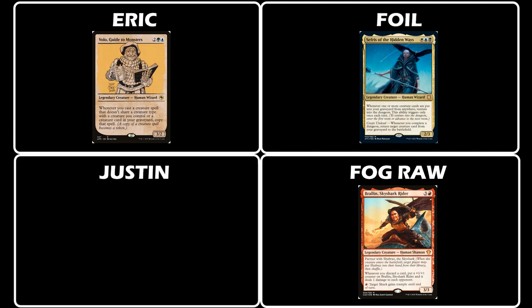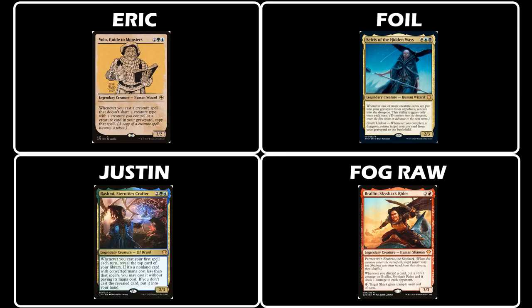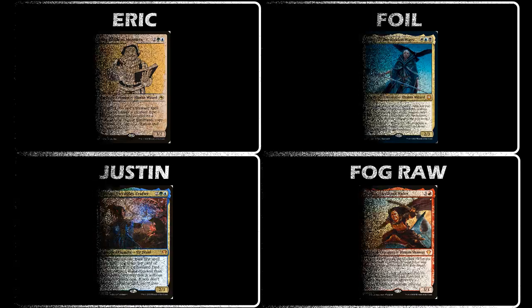Lastly we have Justin playing a new deck — Rashmi, Eternity's Crafter. This is a Simic deck that looks to take advantage of Rashmi's pseudo-cascade ability by casting fat spells at a discounted price in order to cheat in more cards for more value. Now that we have our fighters, let's step into the Thunderdome and see which deck will come out on top.